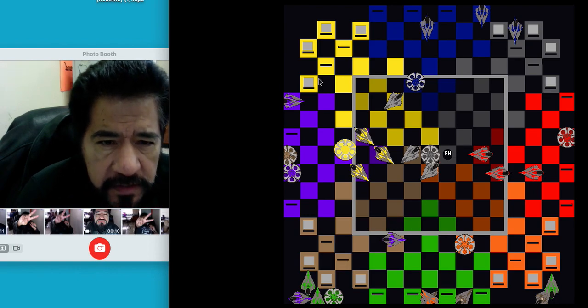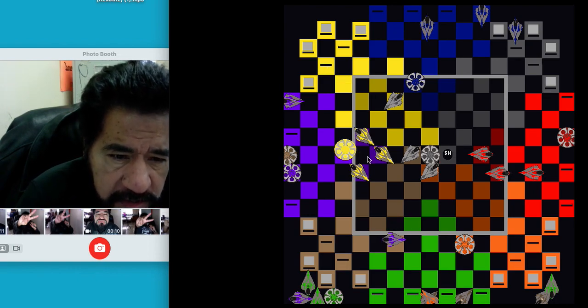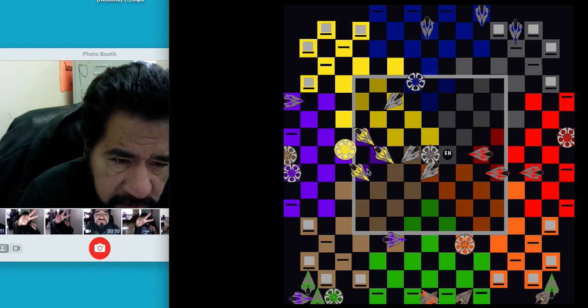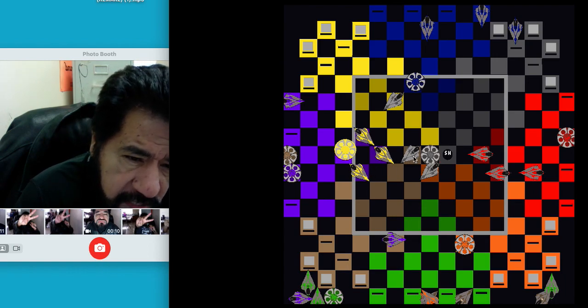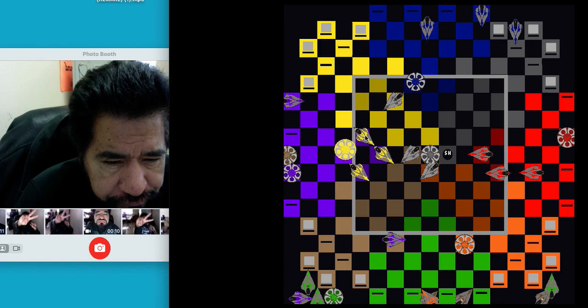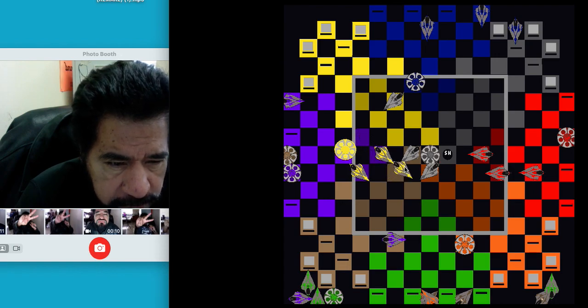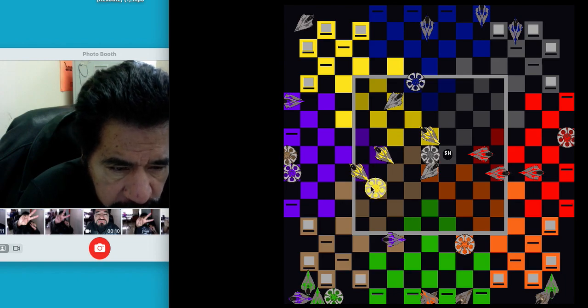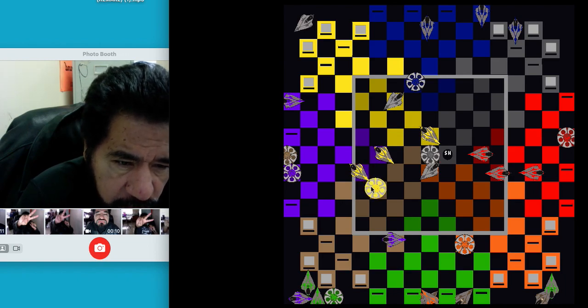Yellow is next and has to make a move. He's got to take this piece out right here. He goes one, two — puts it up here — and moves yellow up to the front, making sure nobody is going to be close to him.